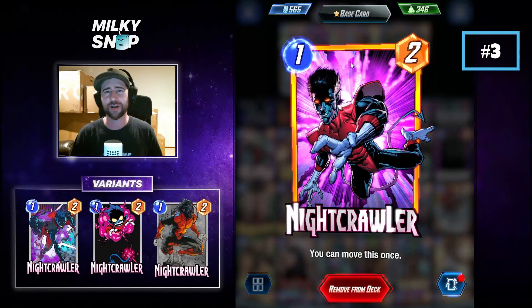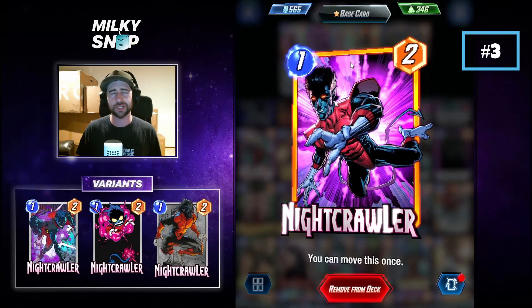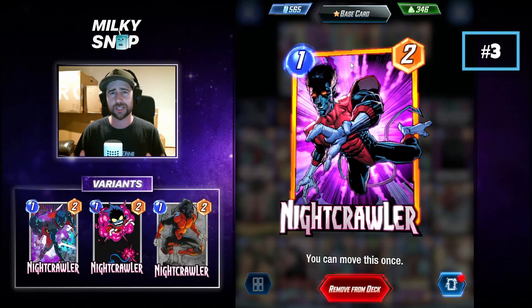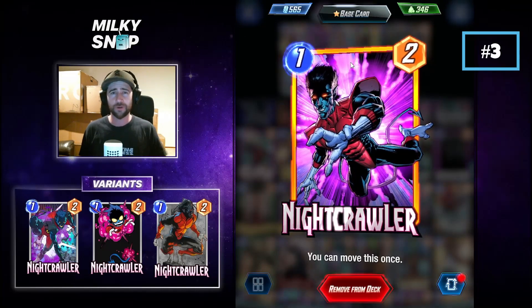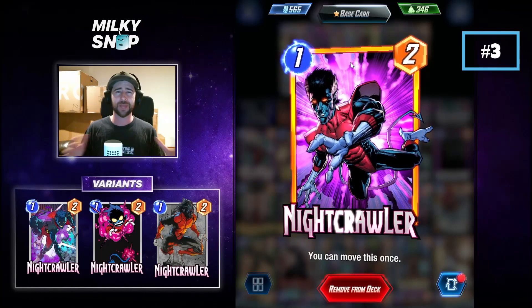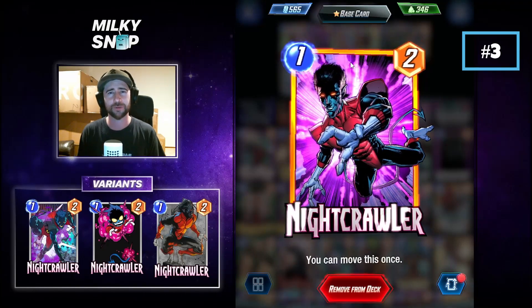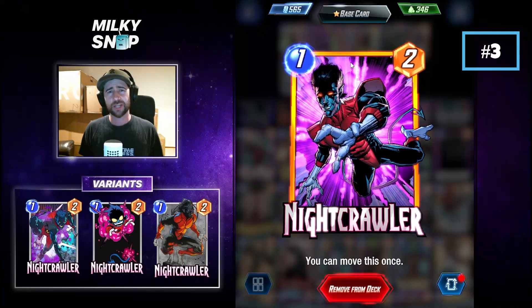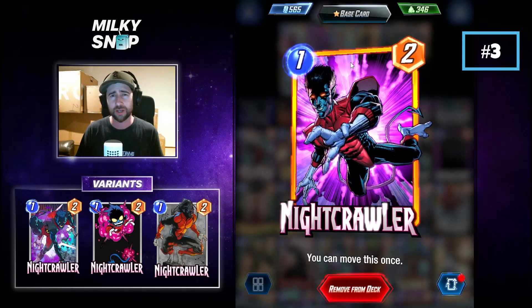At number 3 we have a pick which might surprise some people, but I think he is an incredible card to include in a lot of decks, and that is Nightcrawler. Nightcrawler is a 1-cost, 2-power card with an ability that says you can move this once. Early on in Marvel Snap, there are very limited ways to move cards into some locations — like Luke's Bar, Sanctum Sanctorum, Death's Domain, the Kiln after turn 4, and the Vault after turn 5. All these locations can potentially lock you out of playing cards into them, but then you've got Nightcrawler on the board and you can move him anywhere you'd like. The real strength of Nightcrawler is also that you don't have to move him on any particular turn.